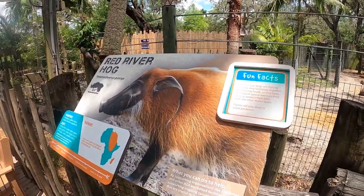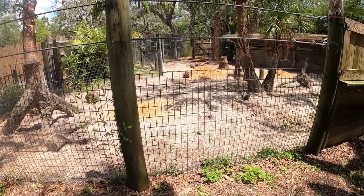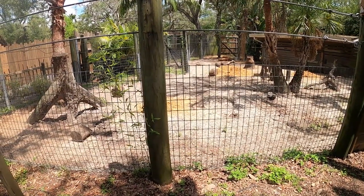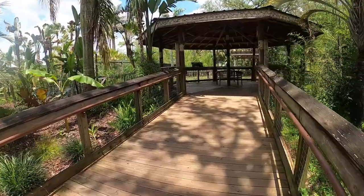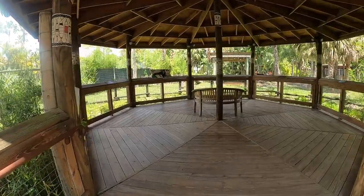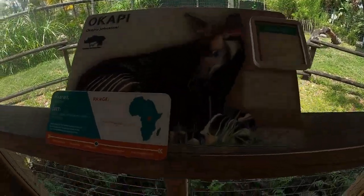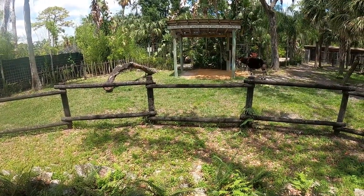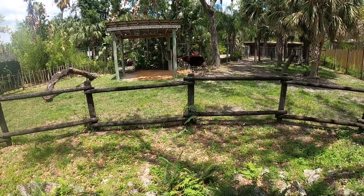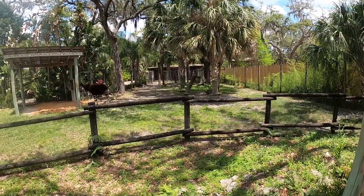Then we have some red river hogs that are sleeping in the back. These smaller habitats are what I kind of like to see — you get a lot closer to the animals. They're generally the animals that aren't the big ticket names; you don't go to a zoo thinking you want to see the red river hog, but it's cool to see them nonetheless. Walking into this covered gazebo area, we're going to take a look at the okapi — one of my favorite animals to see. I've seen them at the San Diego Zoo and Safari Park growing up. Really cool animal with a velvety look and those stripes on the back legs. They're actually a relative of giraffes.